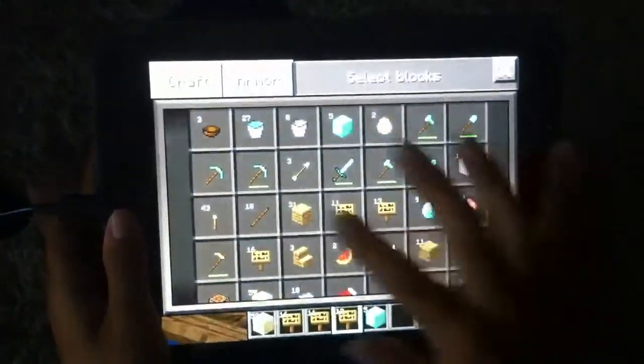All the signs are connected to the diamond block, so if someone destroys the diamond block, then they're dead.